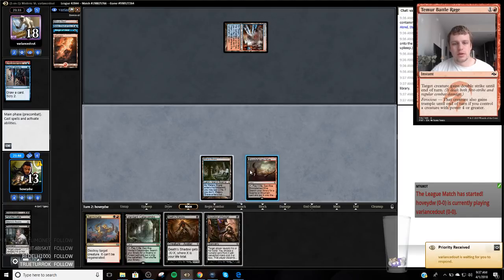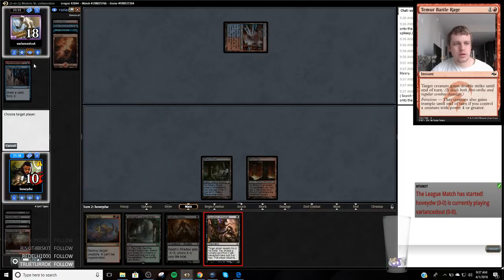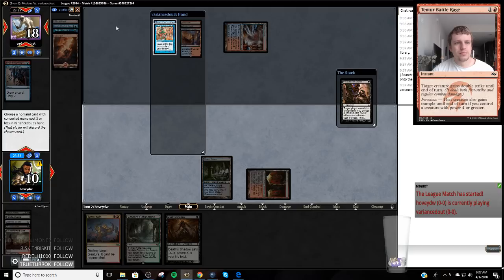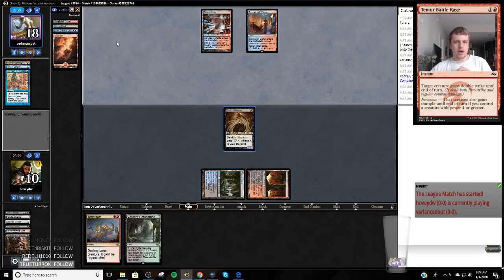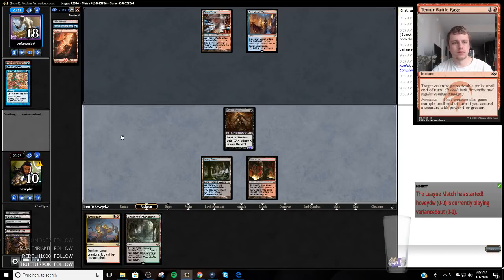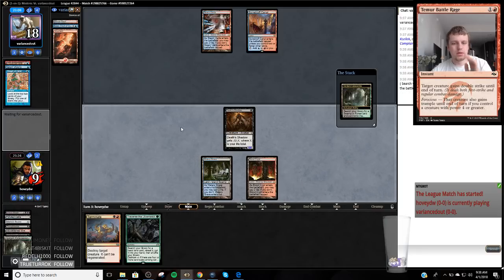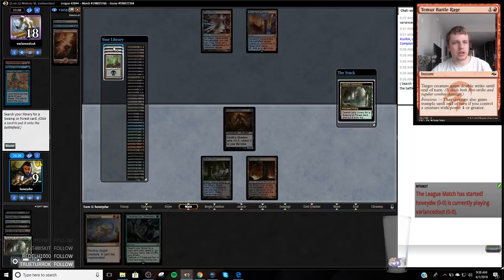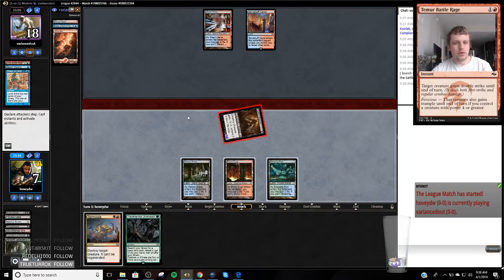That's a great draw as well. They went bottom top. Let's start with the Blood Crypt. Now next turn we'll crack him for six. It's a pretty unfortunate draw from our opponent here. I think they kind of have to play — they don't have anything going on though. So they have the card they drew, they kept on top. That's a pretty good draw, so let's go get an Overgrown Tomb. I'm just going to get another blue source. Attack for six, Traverse for another shadow, and put lethal on the board for next turn.